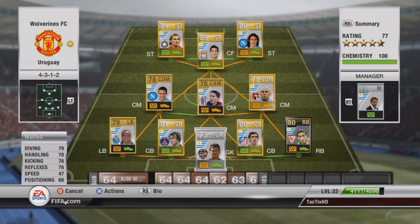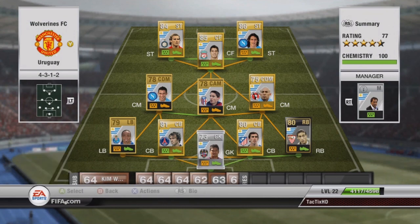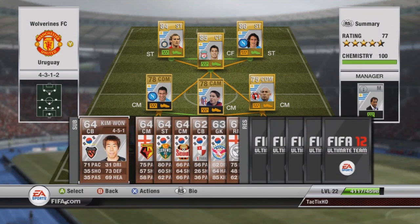There were a couple of informs for the center mids but they both cost about 30 or 40k and I didn't think I'd be able to sell them afterwards — not much of a market for them. There's also an inform Suarez but he's almost 100k so I didn't want to buy him.